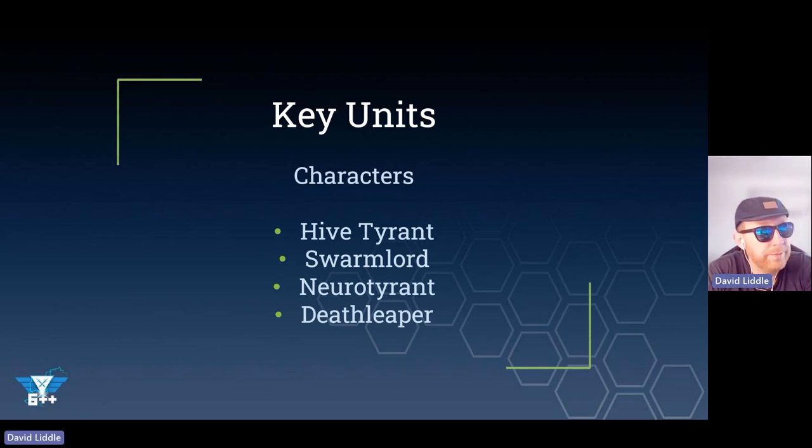The Hive Tyrant also has another ability: every model within 6 inches has its gun count as assault - super good if you are running forward with monsters that might not be able to shoot. So for example, a Tyrannifex with the Acid Flamer - if you can put assault on that, perhaps it can shoot after moving, which would be super cool. Especially when you just want to get it into range to overwatch the crap out of your opponent, which would be lovely.